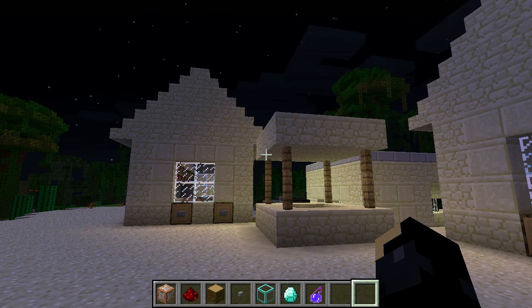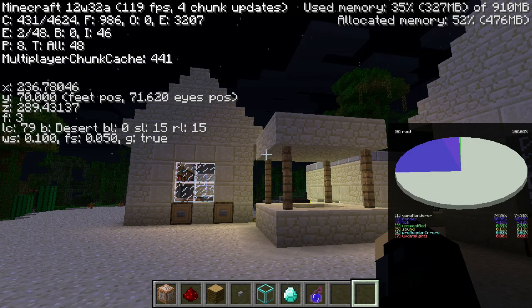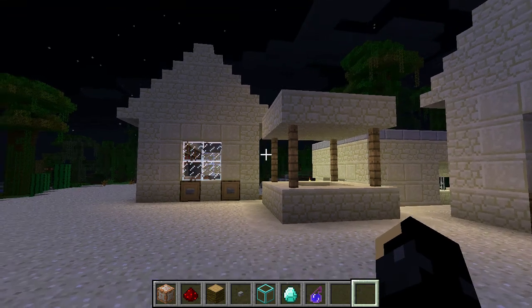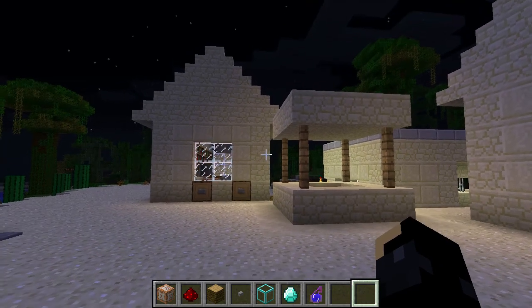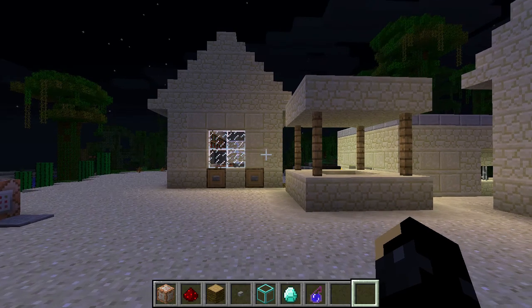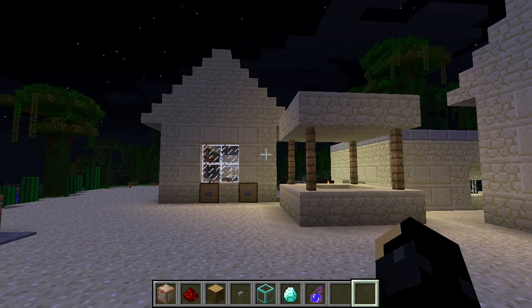Hello, Sysferior here. Just a quick video today. I just want to talk about a couple of things in the new snapshot — that's 12w32a. A couple of things that I think are going to be really fantastically useful for adventure map makers, such as myself. There are a few other things in the new snapshot as well, but I won't be discussing them today.